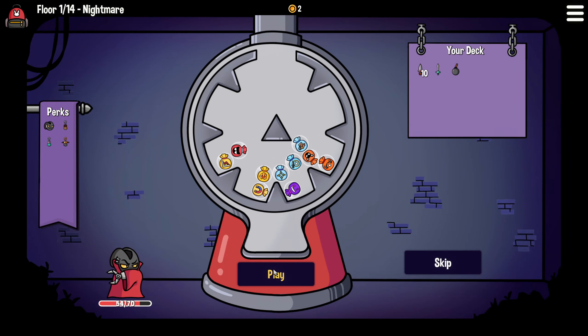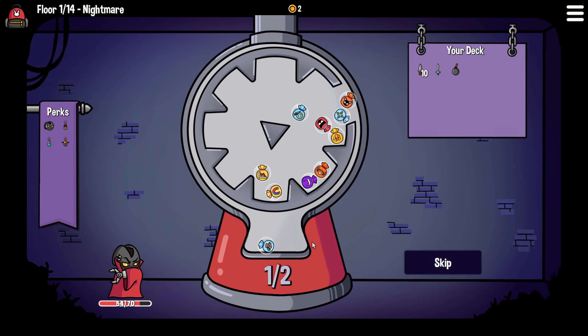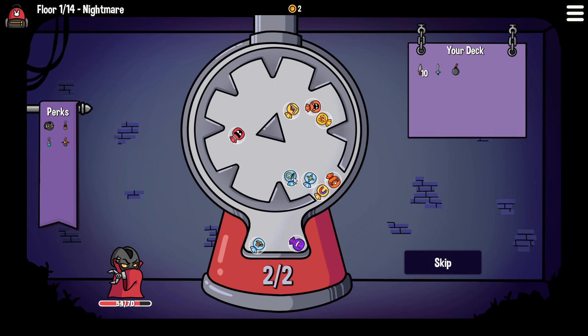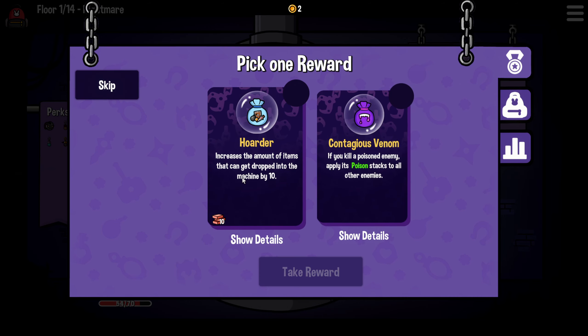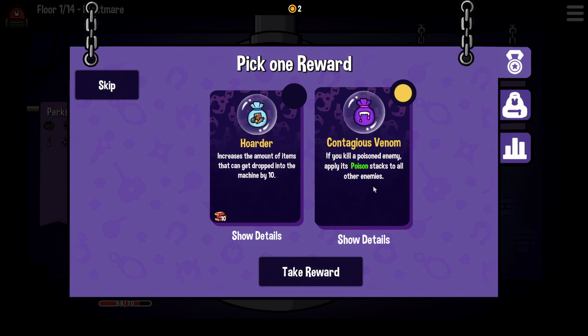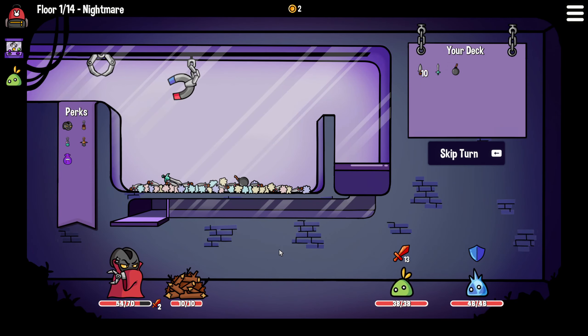We have a golden armor - wouldn't mind a golden armor. But there's also a bunch of other cool stuff in there, like magic mirror, star strength - really strong as well. Oh, contagious venom. I thought it was the poisonous weapons. Oh, it's hoarder. I don't think I care about hoarder. We don't do poison at the moment. Let's just go for that guy in case we get some kind of miracle poison build. Who knows?